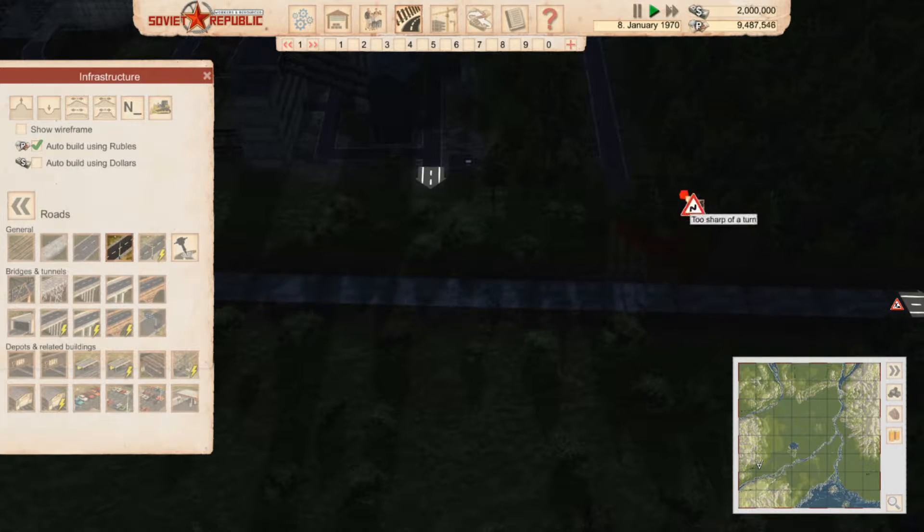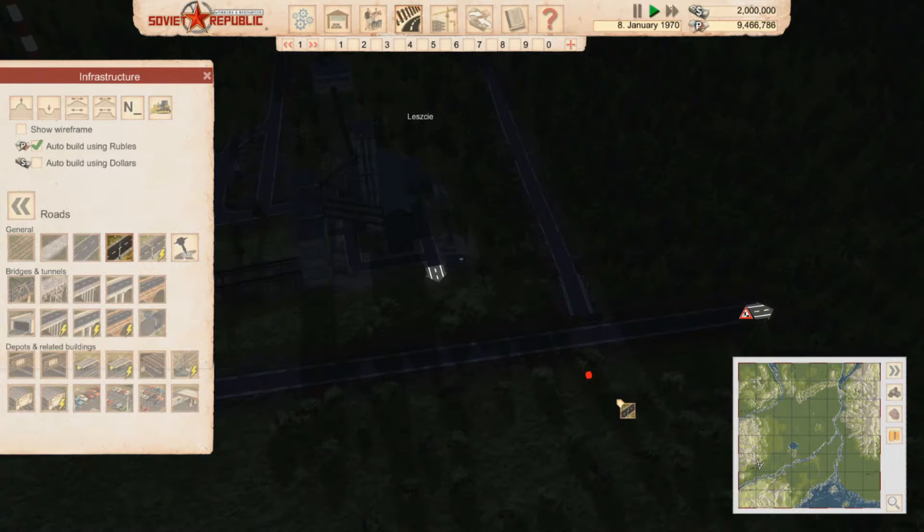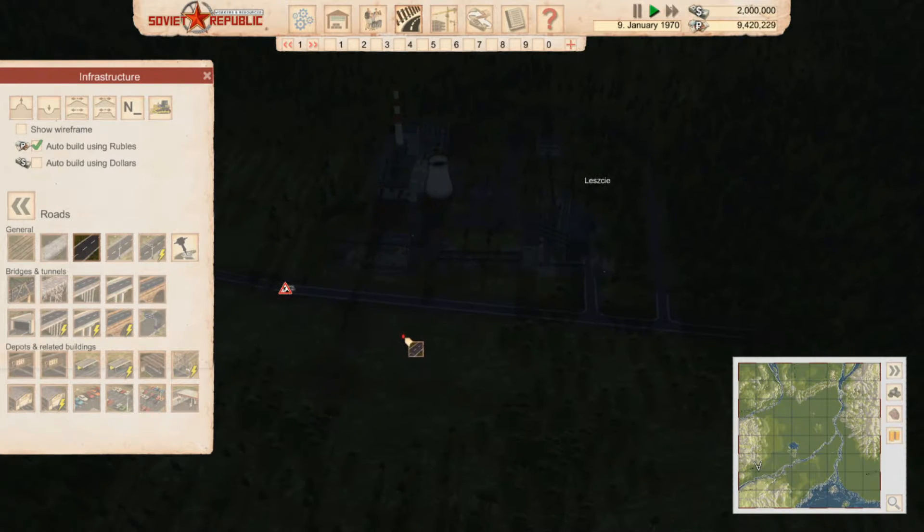The game is fighting me a little bit to get things put on, which is strange. Maybe I'm zoomed in too close. We have put lights on these little bits — let's get rid of that. So now what I want is a station and I do have a mod for this.